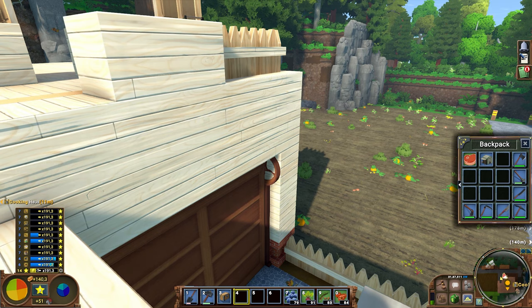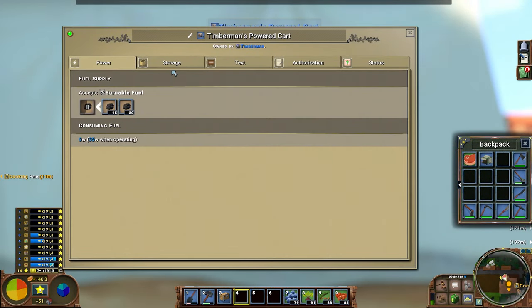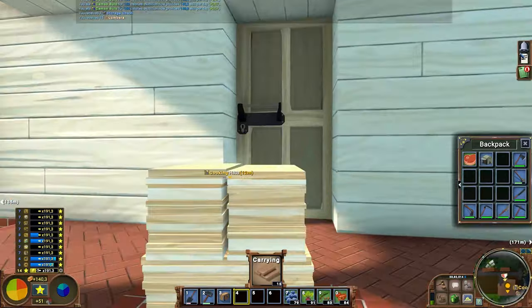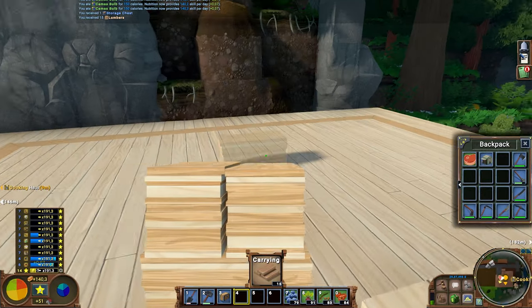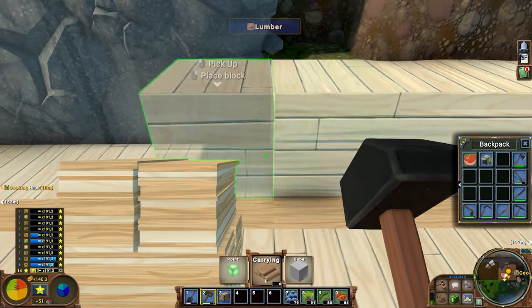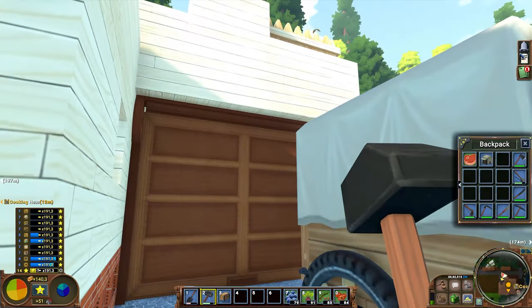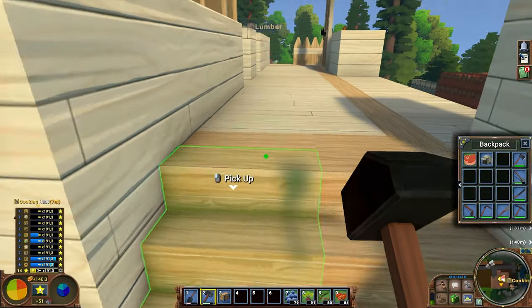Now I'm going to show you how to move building blocks more efficiently without running around too much. Normally you would go to your vehicle or your stockpiles, go to the storage, take a little bit of your building materials, then run around your building site to the second, third, or fourth floor. You would place your building blocks, then run all the way downstairs again to pick up more. This going forwards and backwards, up and down, costs a lot of time. I'm going to show you a more efficient way of doing this.